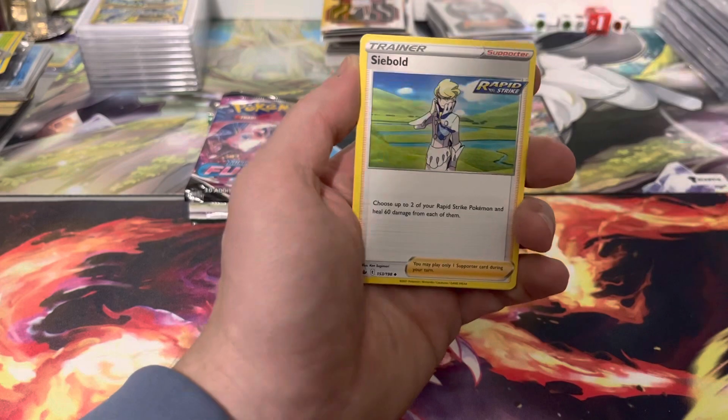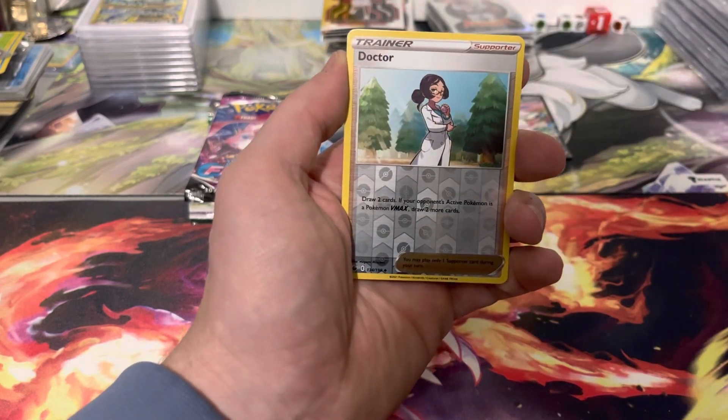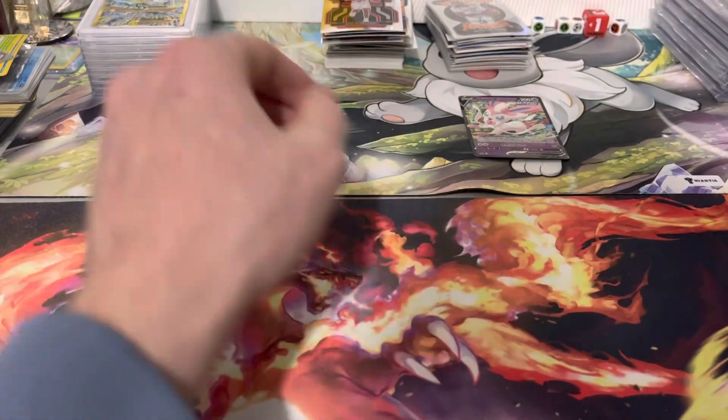We got Energy, Crobat, Brawly, Whirlipede, a Doctor, and a Dugtrio. So 0 for 1.